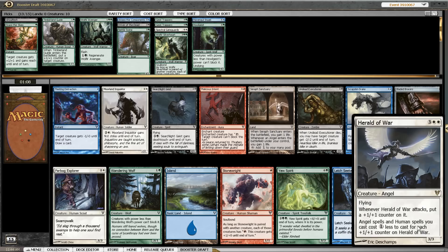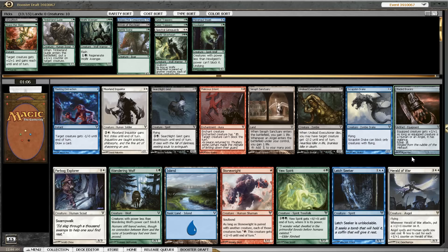Now, Healer of the Pride is okay — I don't think it's really insane, it's just a very nice and efficient creature. Ledgewalker is very good in blue if you are heavy blue. And then there is Stone Golem, not really the card we are looking for. Wandering Wolf if we want to stay in green — and not much else really: Searchlight Geist, Undead Executioner, Scrapskin Drake. But the Drake doesn't help us blocking.